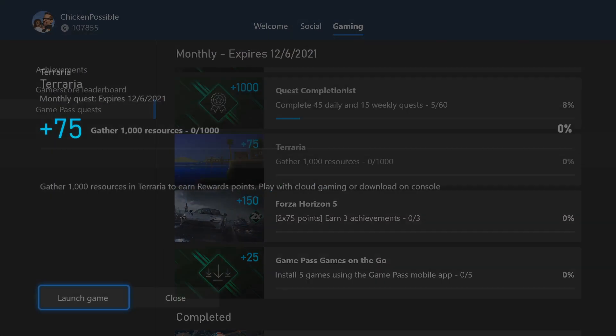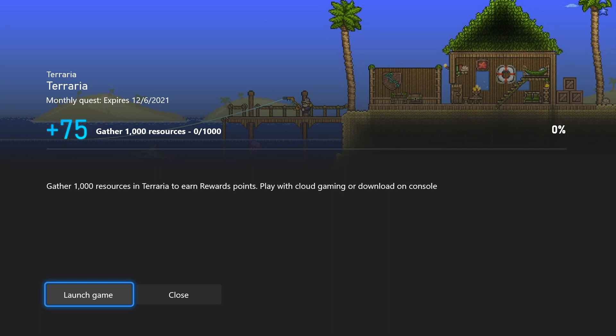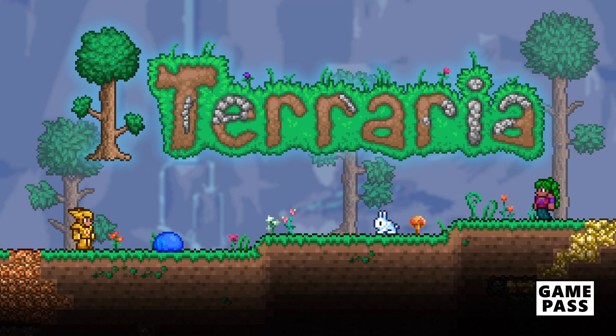Today we're going to be working on the quest for Terraria. This is worth 75 rewards points, and we need to gather 1,000 resources within the game. This is a monthly quest, so it expires on December 6th. This game is available on the cloud, so if you want to, you can launch it and play it that way.